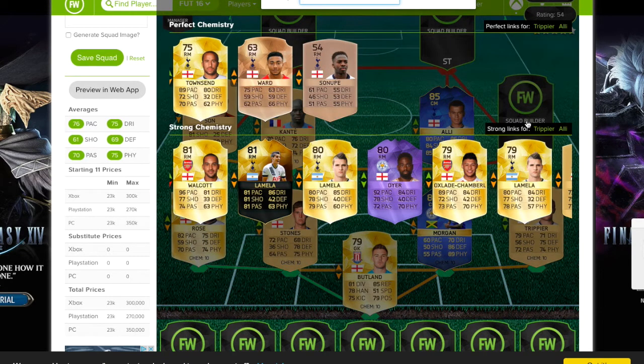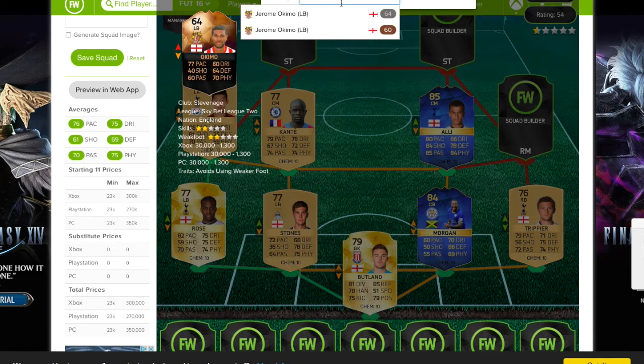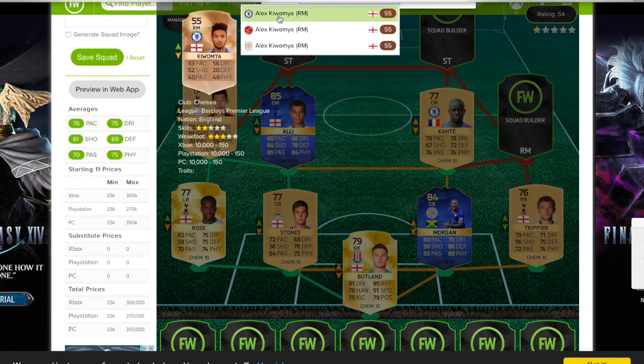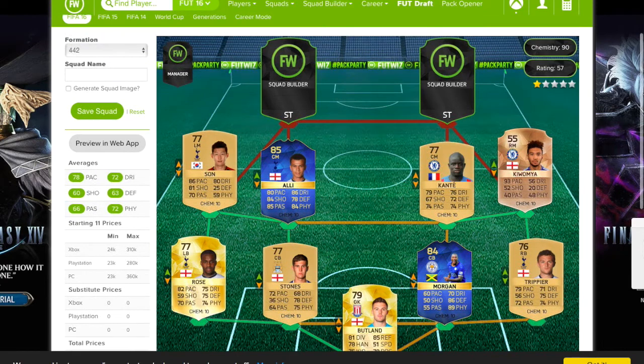At right mid, we actually have an interesting one. After some searching, it's actually spelled with a W — Kawamia, Alex Kawamia, which is frankly my name. He has 93 pace. He's a bronze so he's going to be so cheap, probably like 300 coins. You just put him in and he's OP. All of his stats are poor except for pace, but he's going to be pretty sick. There are other players you can put in like Jack Dyer or something, but you don't need to spend the coins when this guy does the same thing.